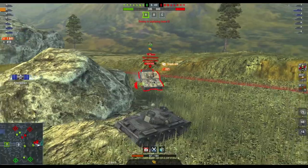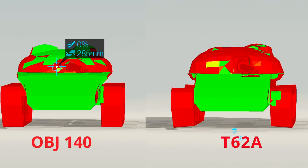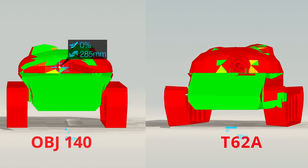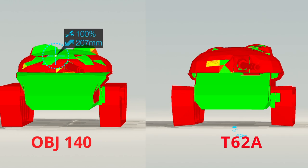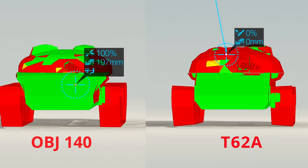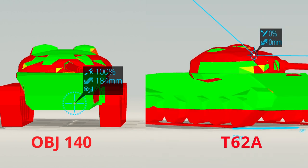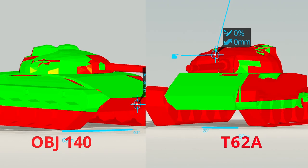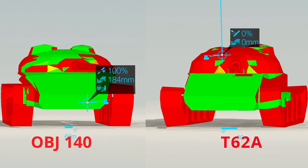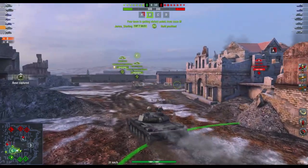Well, for starters, the armour profile, especially on the turret, is completely different. We can see both tanks side by side in Armour Inspector, and the differences are clear. The turret of the Object 140 is pretty thin compared to that of the T-62A. In the T-62A, you can almost be safely reassured that once you're hull down, you will bounce almost most things coming your way. Not quite the same in the Object 140.